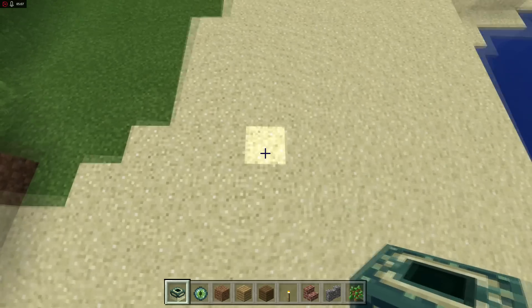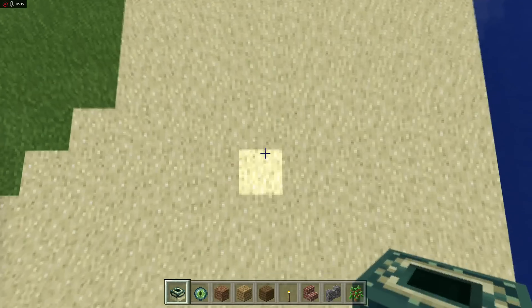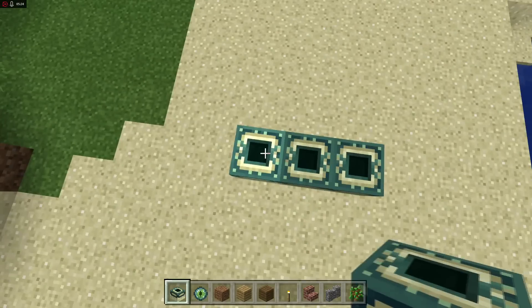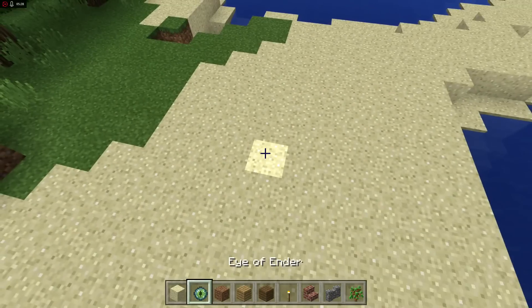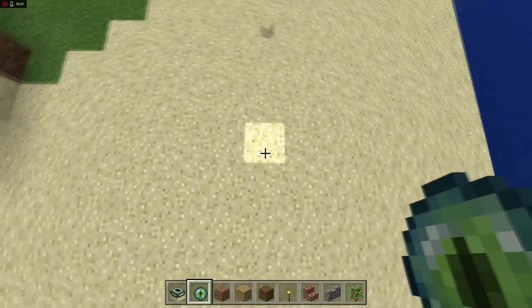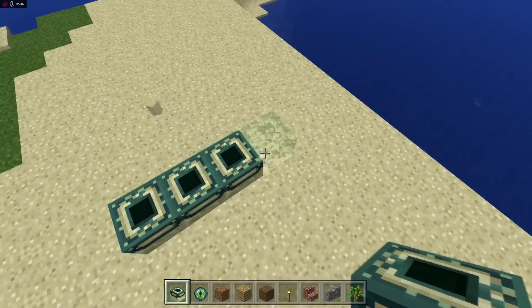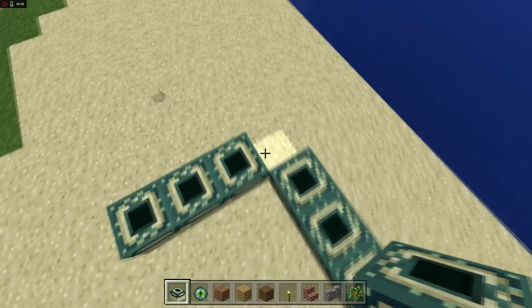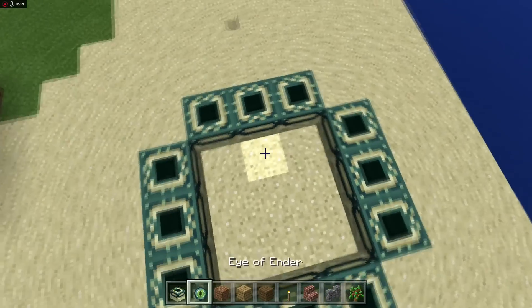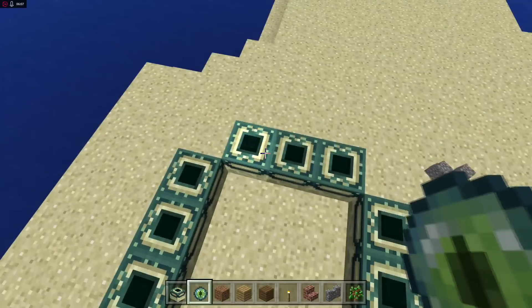Building this can be a little tricky. The key thing to remember is to start building from the center of each side — if you try to follow the blocks from the corner, it's going to screw up and you'll have to redo it. It's really picky about placement. So starting from the center: place end portal blocks going out — it's a three-by-three frame but you do not fill in the corners. Turn around, build from the center on each side, then place Eyes of Ender in every single portal frame block.